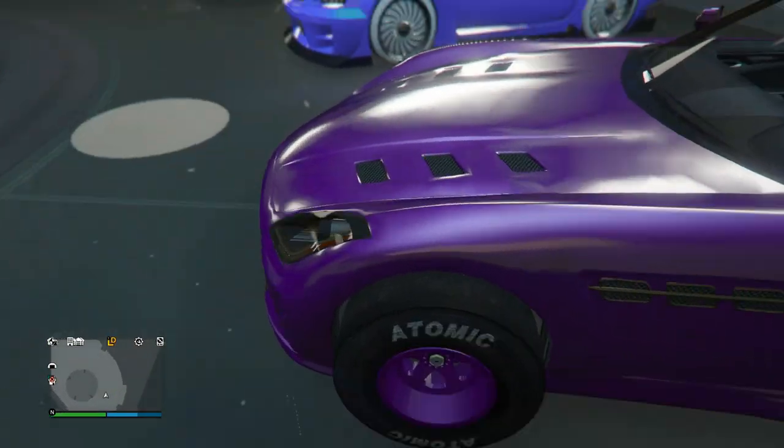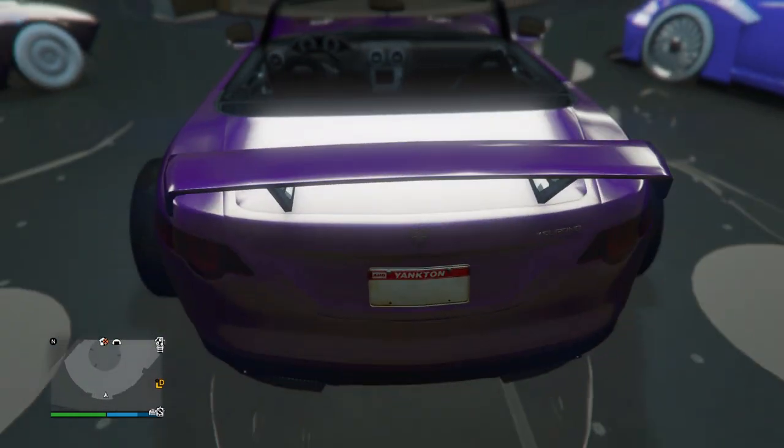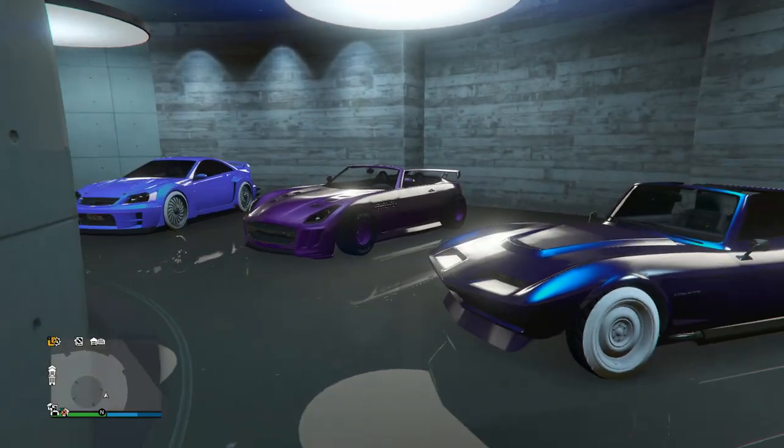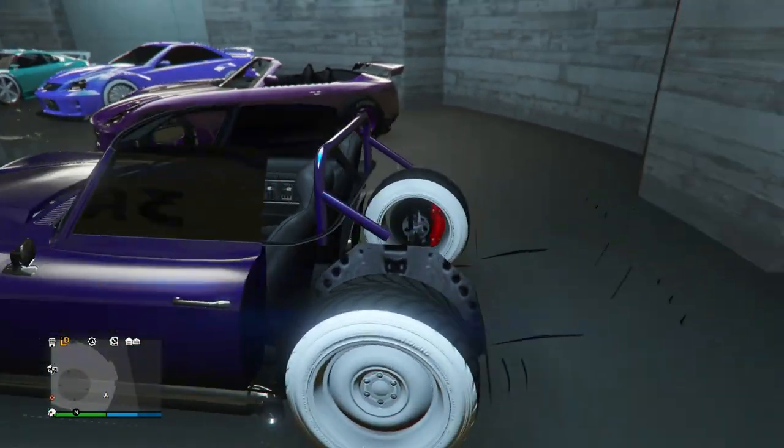Next up we got the Serrano with this modded purple paint job. He's also got the purple on the Benny's wheels — he did say this was an unselected color on the wheels as well, which is awesome. Then the Blankton on the back once again — definitely an awesome and rare modded car right there.